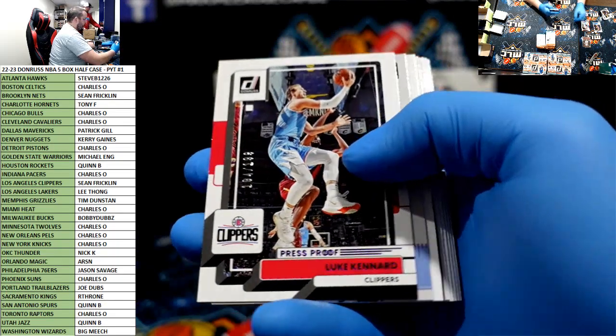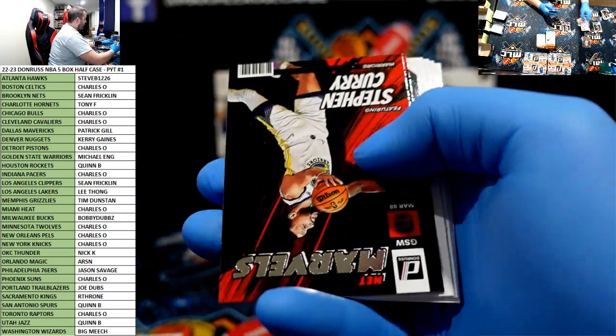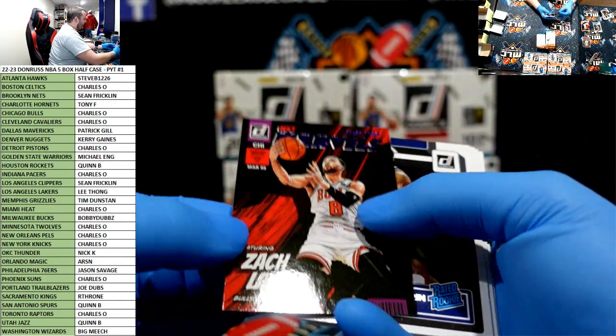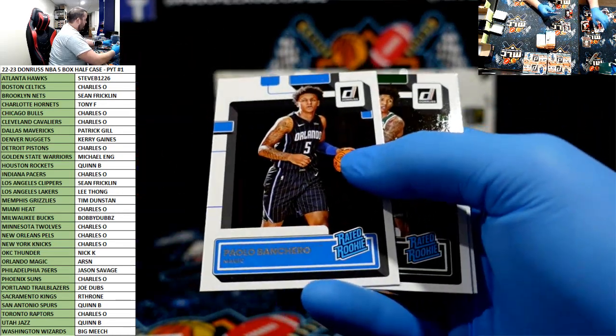Randall press proof, Kawhi, Luke Kennard to $199 for the Clips. Craftsman Luke — it's the least you could do, right. Net Marvels Staff, Zach LaVine purple press proof, just a press proof purple. Net Marvels — there's Paolo.